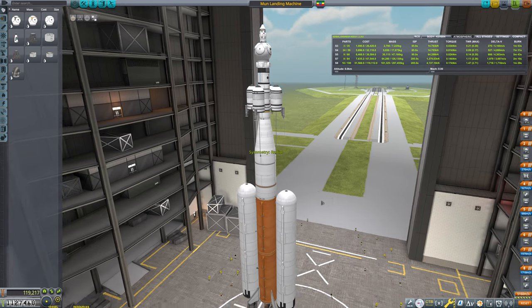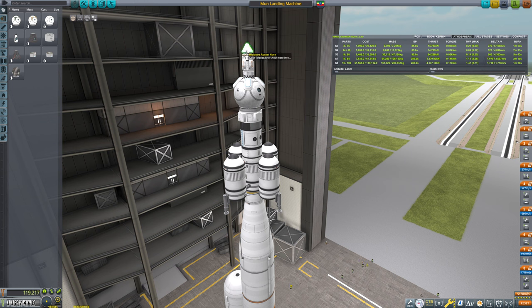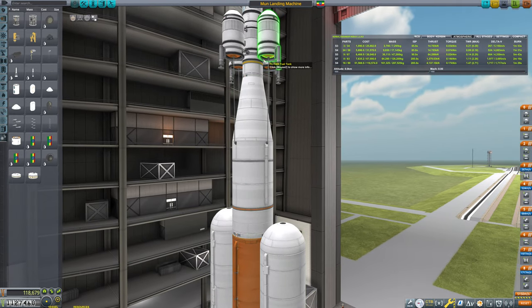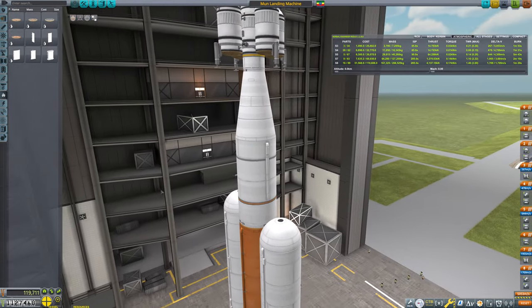The Minmus landing machine — the moon landing machine — is perfectly capable of landing on Minmus. The only thing we're going to want to change is: A, we do not need this miniature rocket nose, we do not need this Clampatron Docking Port Jr. — that was for a specific contract, so we ditch that. We put the Mark 16 parachute back on. With all of this parachute we could probably try to land this whole thing if we wanted to — I kind of want to try it. It's dumb, but I like the idea.